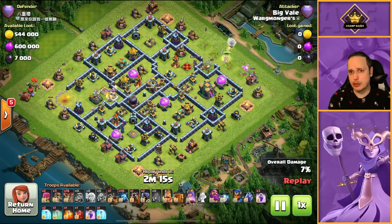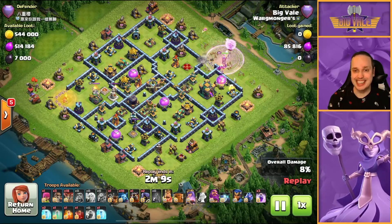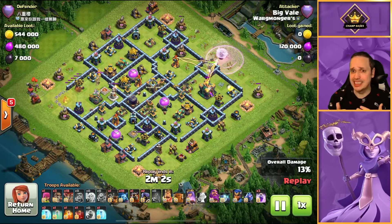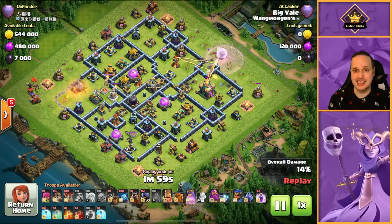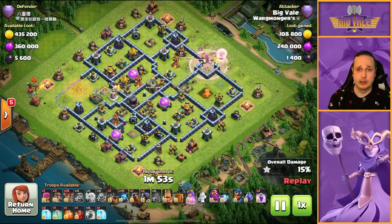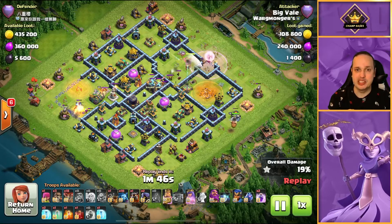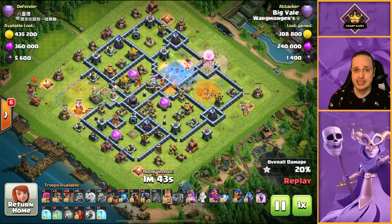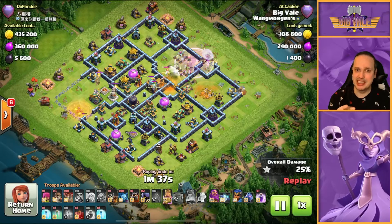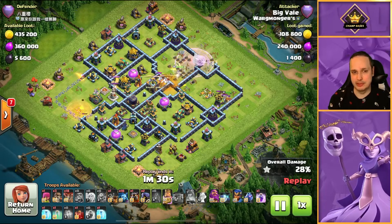Flame Flinger at 9, Queen dropped in over at 2 o'clock. The reason we dropped the Queen in over there is because I saw an opportunity for the Queen to take that Town Hall down over the wall and progress in to get a ton more value. If you've got a really easy-to-access Town Hall that your Queen can reach with just a little bit of manipulation, you cannot go far wrong. Town Hall's gone, Flame Flinger's working towards the Eagle Artillery, and the Queen is doing magical work over on the 2 o'clock side. Queen Charge is looking a little bit in trouble - mainly because I didn't manage that CC very well. It was a Headhunter Super Minion CC, not uncommon in Legends.